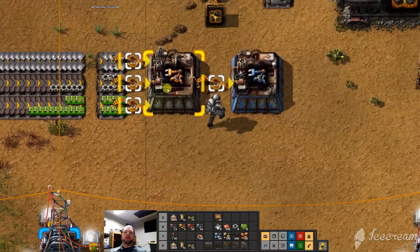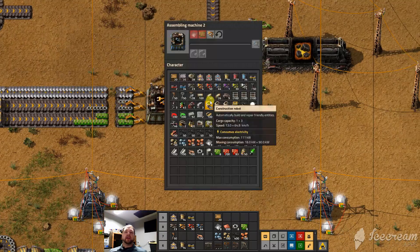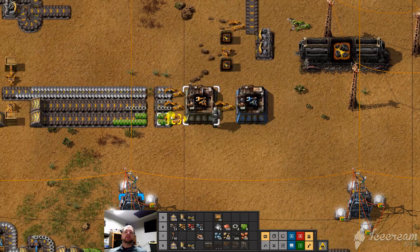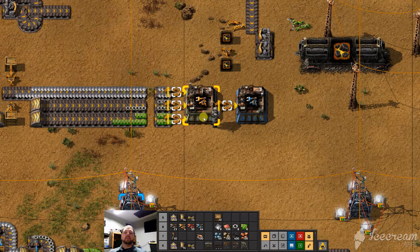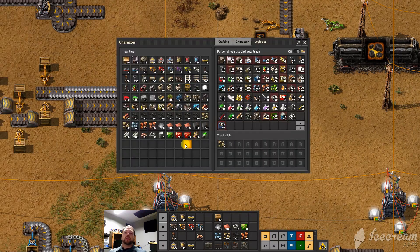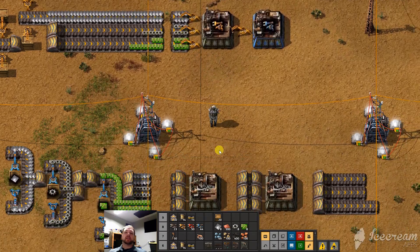But what if we need more than just one factory making inserters? Something like this probably doesn't need a whole lot, but you might need something more for other products. In particular, green circuits are a common one — electric circuits, electronic circuits.